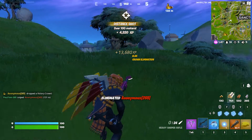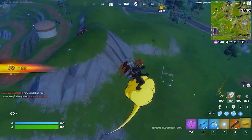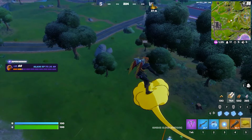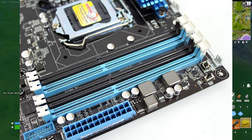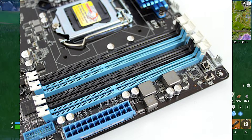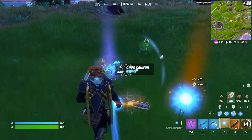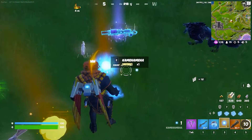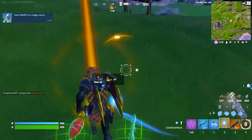You can also try quad channel — four RAM sticks across four slots. Before buying, check your motherboard to confirm it has four slots, as older motherboards may only have two. Most modern motherboards have four slots. You could put four 4GB sticks to reach 16GB total in quad channel configuration.